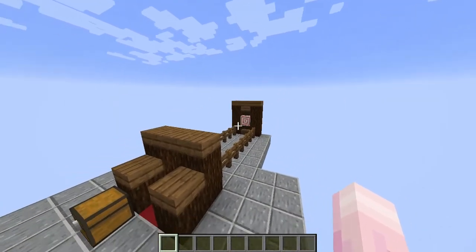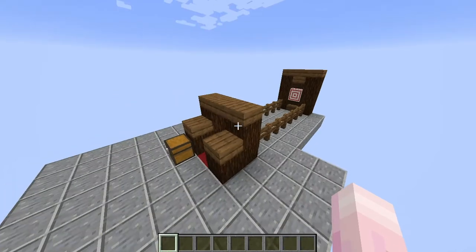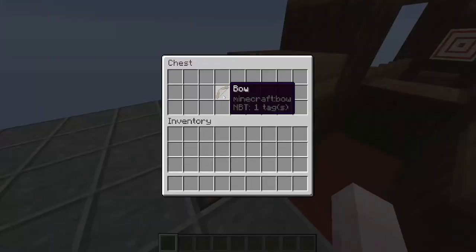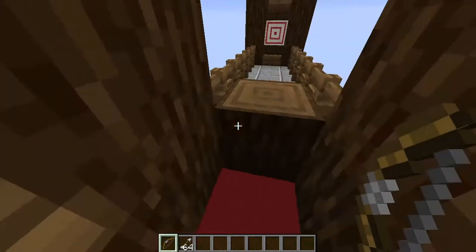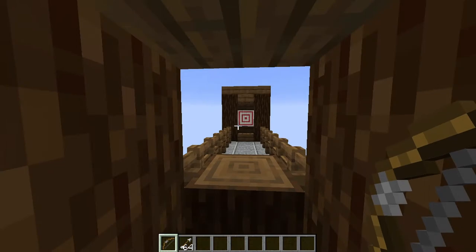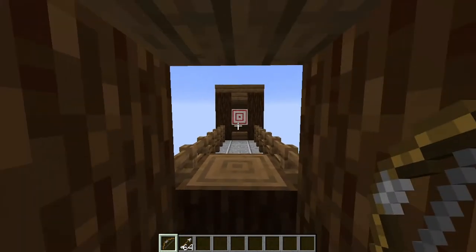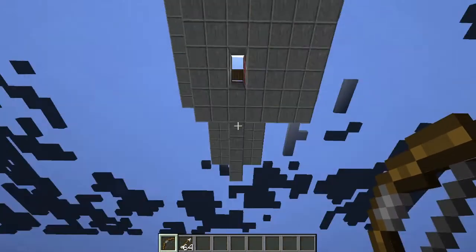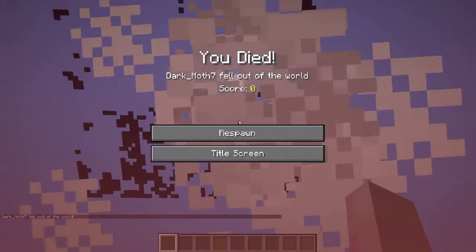This next trap involves the new target blocks, added in I believe 1.15 — maybe 1.14. You're going to tell your friend to take a bow and arrow of any kind. They're going to stand on this red block — just a block, but red is particularly better — and they've got to shoot the target. If they miss, they lose; but if they win, say they win 10 diamonds. So they pull out the bow, they fire, they shoot the target, they hit — and then they go through the floor into the void. Quite a simple trap, and it's quite cool.